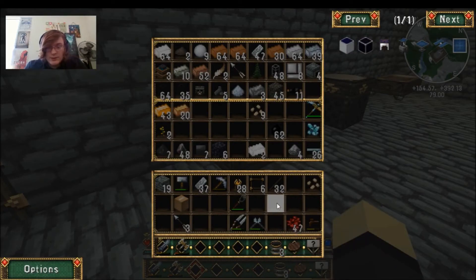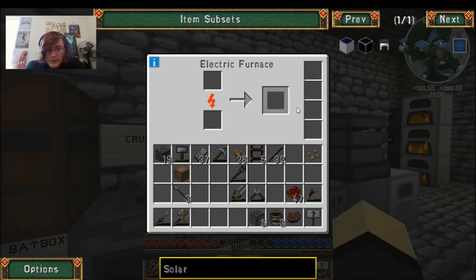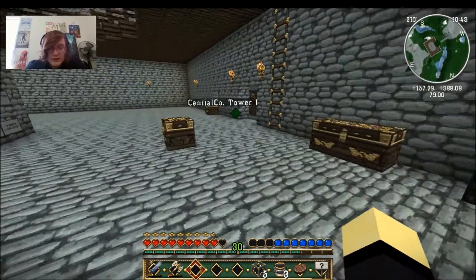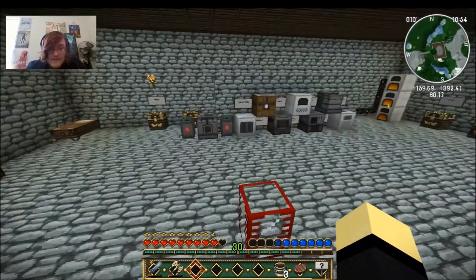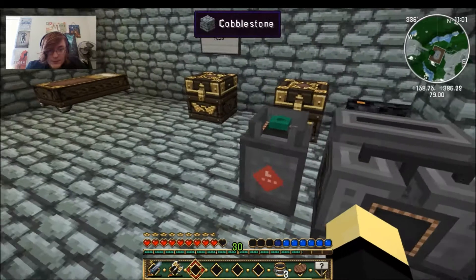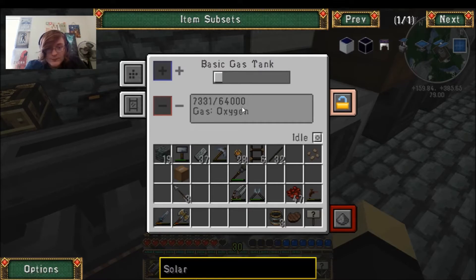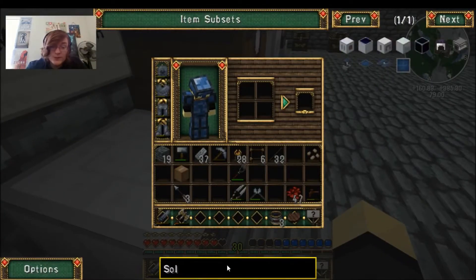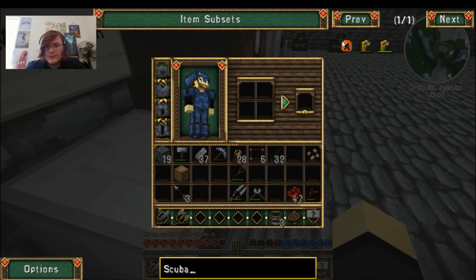Let's put these in here for now, we don't need them. Is there anything else we need to do? Our glass is done. I'm just trying to think if there's anything else we need to do before I end this episode. I think we're as far as we can go for now. This is getting plenty of power and plenty of hydrogen — I guess it is fuel essentially. And then let's make some scuba gear next time.